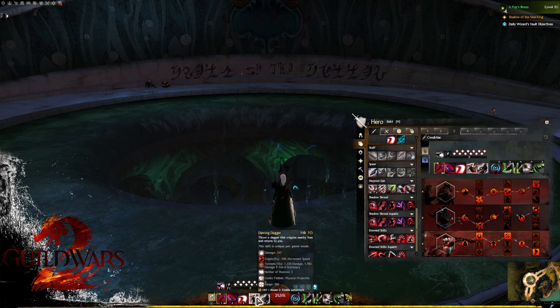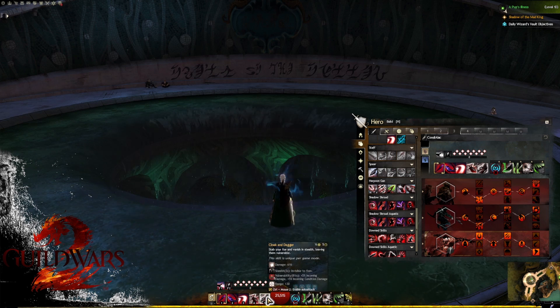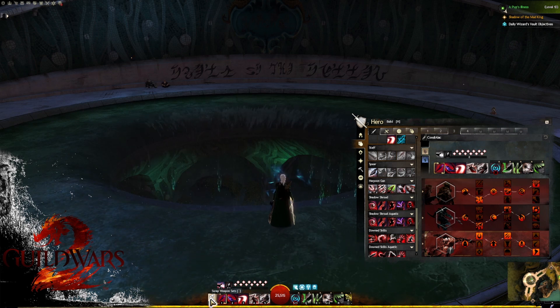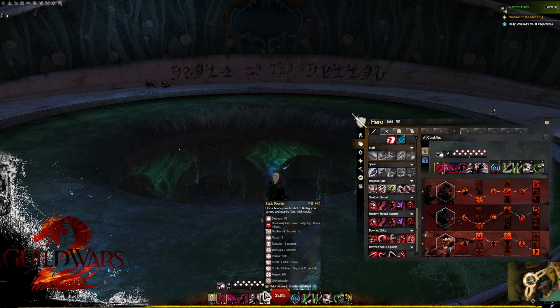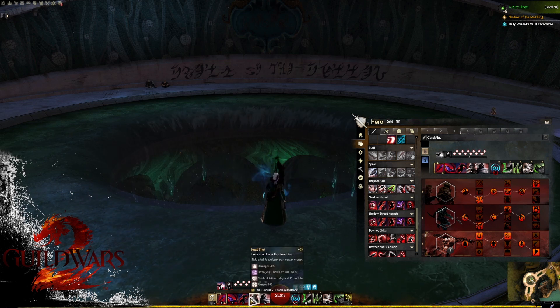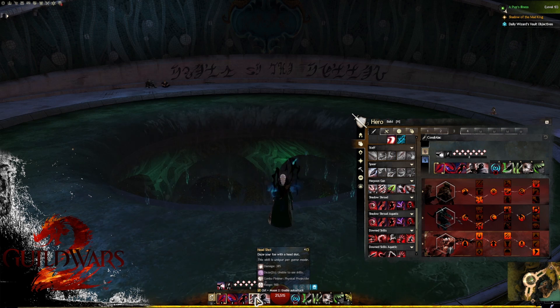The dagger skills are fairly decent — dagger 4 gives some torment and cripple for soft CC, and dagger 5 gives some stealth and vulnerability. Generally we won't touch these too much, but when we weapon swap we have access to Headshot — a massive CC ability. You'll need quite a bit of initiative to get a few of these shots off.